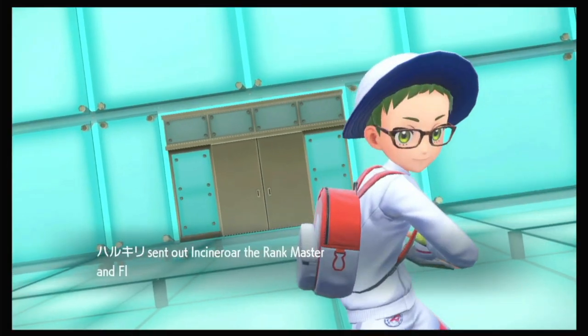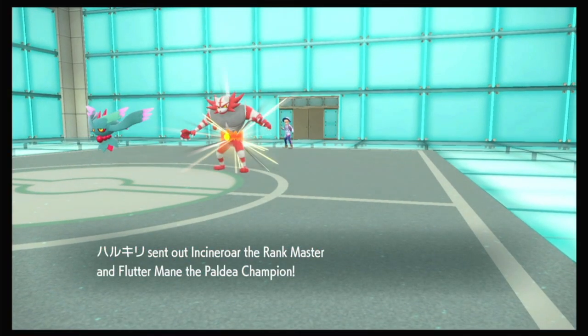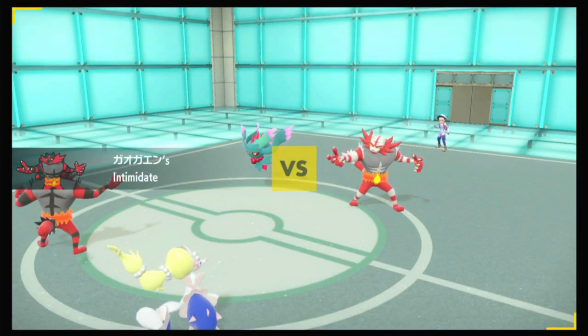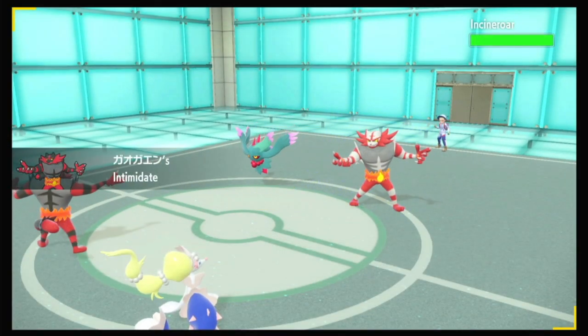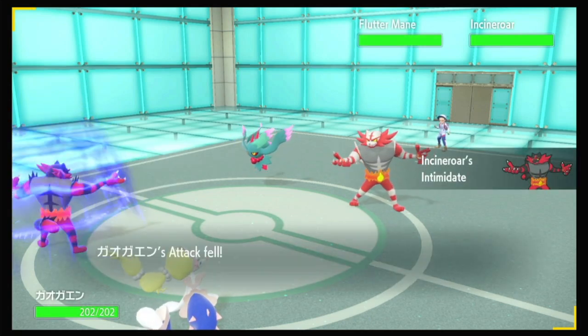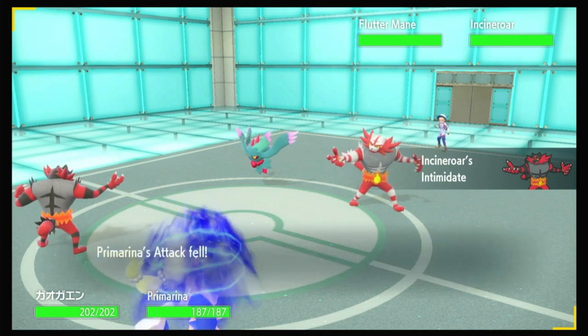Alright, did they lead exactly what I said they would? No — it's Incineroar and Fluttermane. That isn't what I expected at all. We get our Intimidate first, which confirms we are the faster Incineroar. As expected — nobody puts as much into Incineroar as I do.